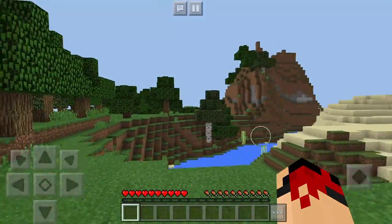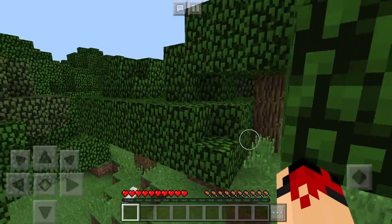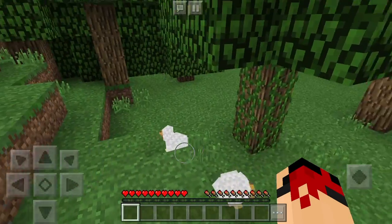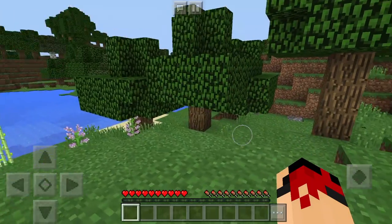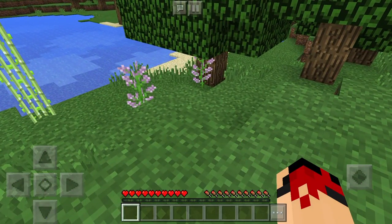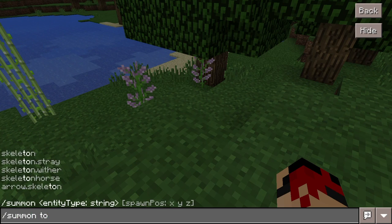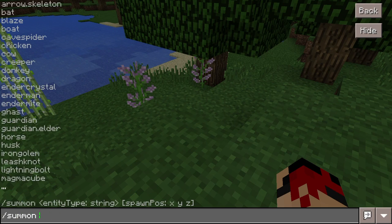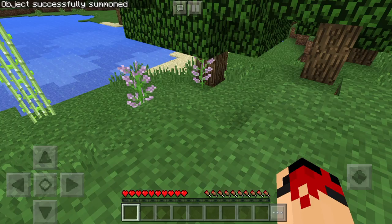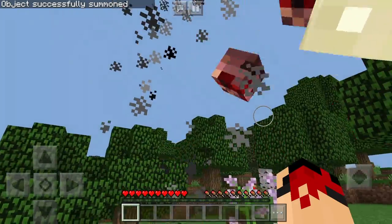Hey, what is up guys, the Holy Emirals here back with another Minecraft Pocket Edition video. Today we're going to be doing a video on how to summon a tornado in Minecraft Pocket Edition — this is no lie, 100% the truth. For that you will need two things: Minecraft Pocket Edition, and the tornado add-on. What it does is ultimately replace blazes in Minecraft Pocket Edition, but it's such a cool mod and it adds that essence into your game.